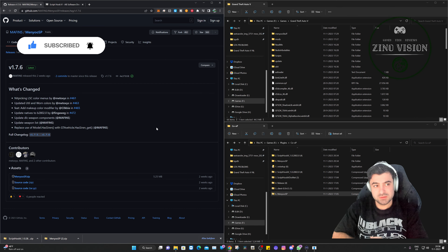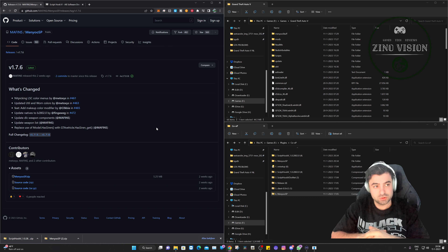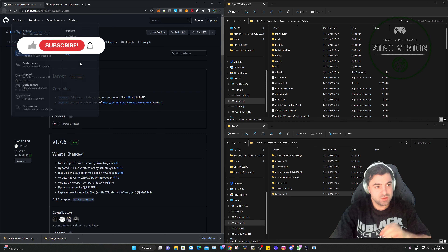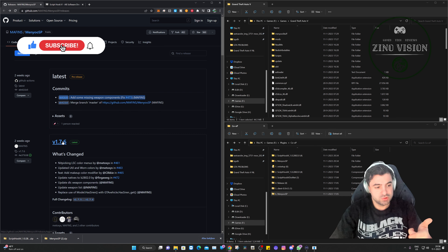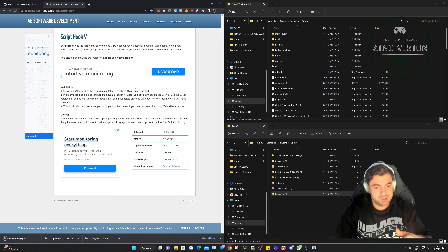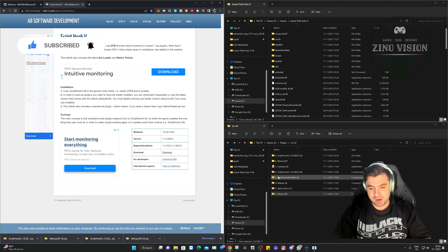To make this work you need to download two files — I'll leave the links in the description so you don't need to search for them. First, here's the Minio website; you can always download the latest version with the green icon next to it, not the pre-release — just hit download. The next file you'll need is Script Hook V, and I'll also leave a link that always comes up with the latest version.